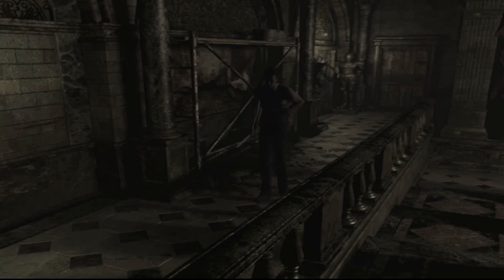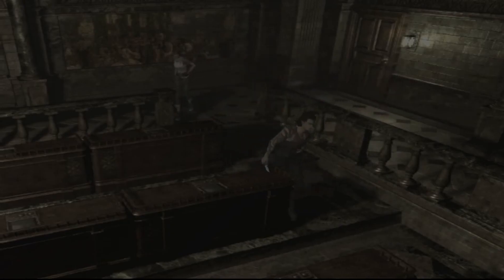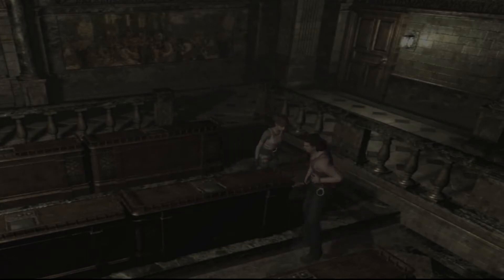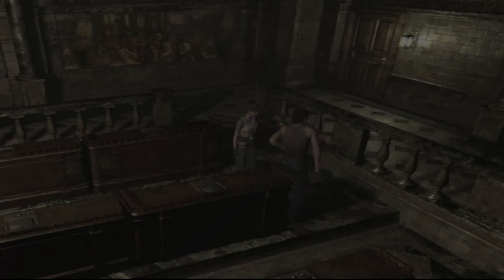Hey guys, Liquid here, and welcome back to Let's Play Resident Evil Zero Blind. Where we left off, we had entered this Umbrella training facility, which at first I thought was the RE1 mansion, but I'm quickly thinking that might actually not be the case, because it is looking a bit different. But we're making our rounds through this place, getting our exploring on. We had a bit of combat — we've killed a bunch of stuff.